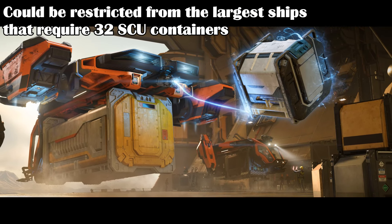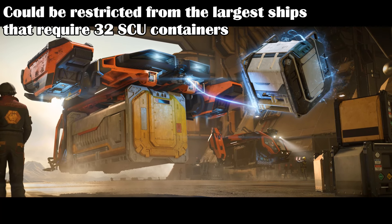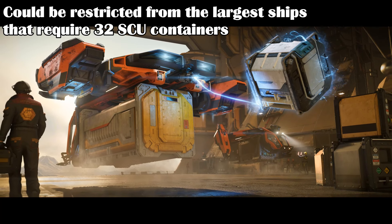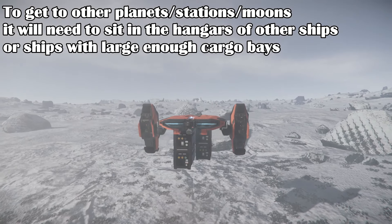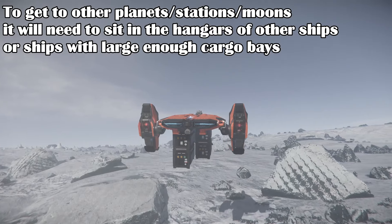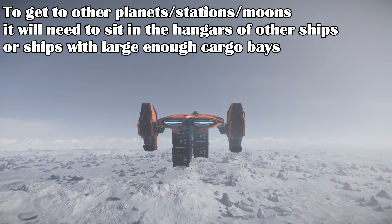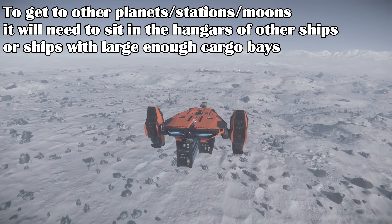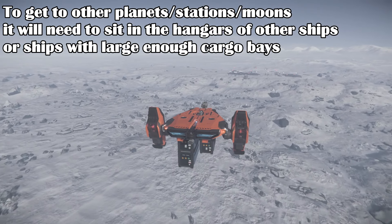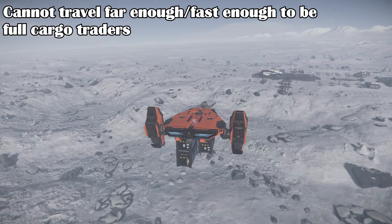The limitation of 16 SCU could be an issue with really large ships that normally hold 32 SCU containers, but two 16 SCU containers may work in those situations hopefully. The lack of quantum drive and weapons are the main drawbacks. To get to other places, you will need to stow on board larger ships with hangars such as the Carrack, 890 Jump, or the future Polaris or Idris. The MPUV series can also fit in the Crusader Hercules ships, but sadly does not fit in the Caterpillar or other cargo ships currently. It might fit in the RSI Galaxy though. This also prevents the MPUV from being an independent cargo ship, so you can only go short range by yourself.